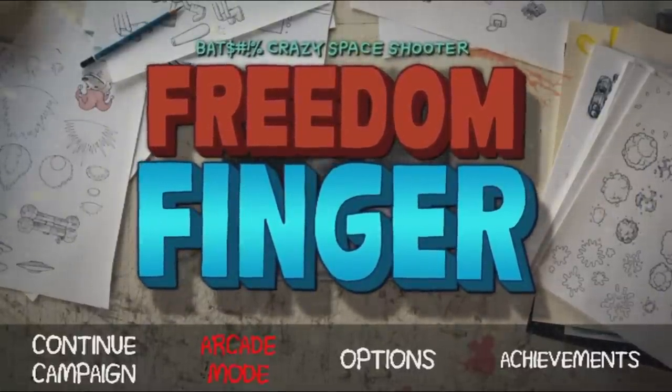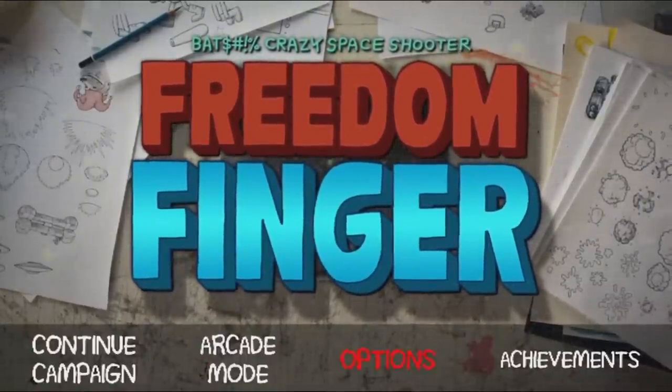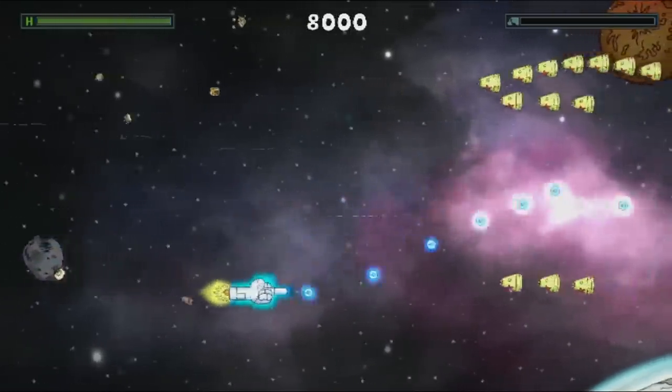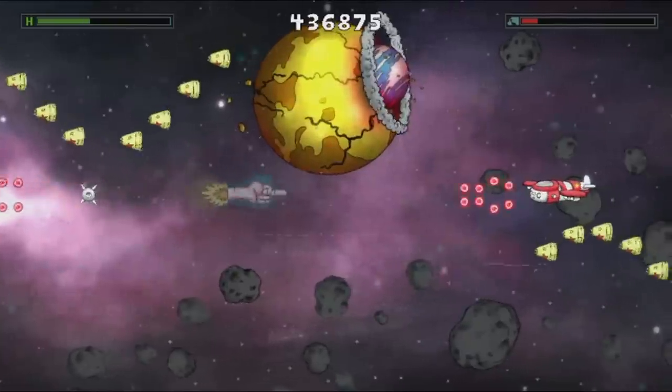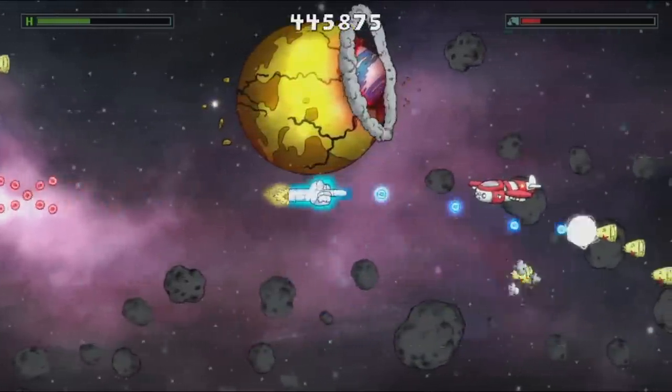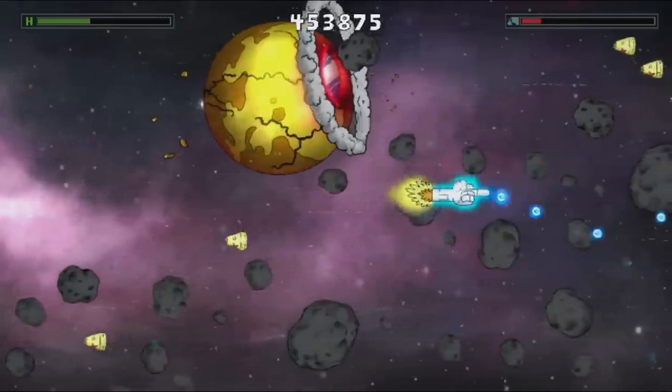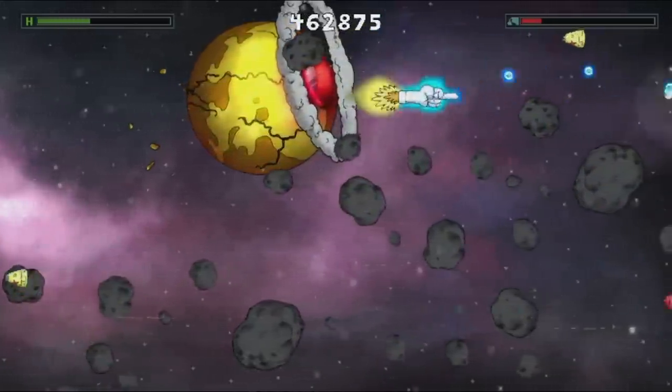Alright everybody, time to talk about what I'm currently playing on the Switch — this is Freedom Finger. This is a horizontal shoot-em-up where you play as a flying finger spaceship in outer space. You can shoot enemies, you can also do punch attacks, and it has a really cool heavy metal soundtrack. It really makes it compelling to play — definitely check it out.